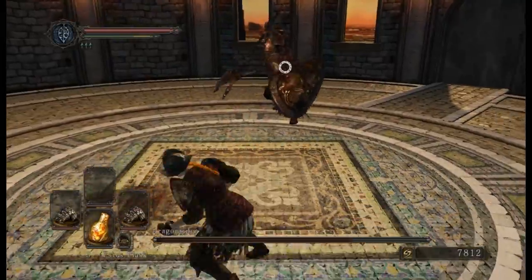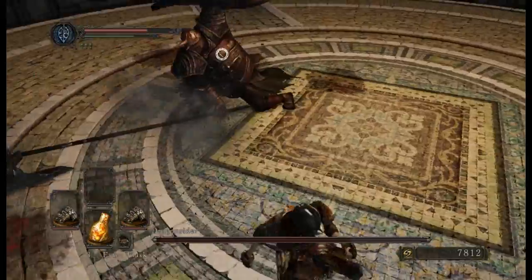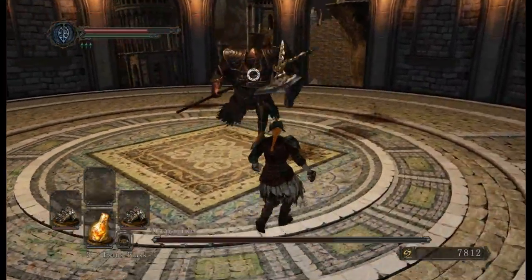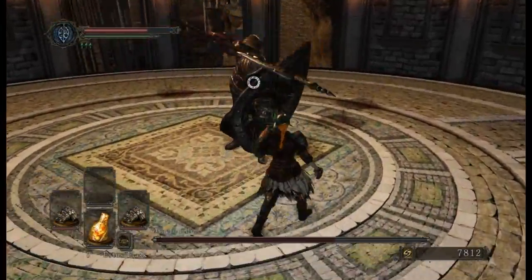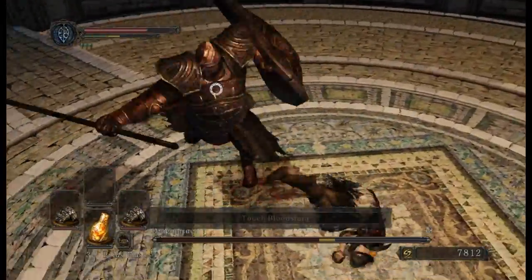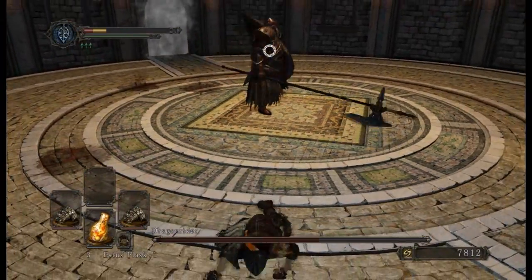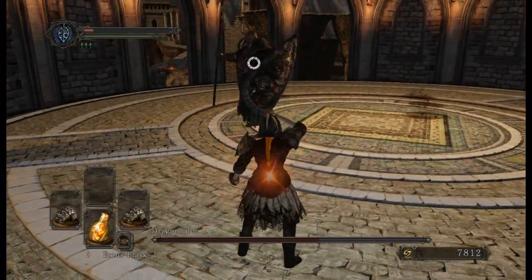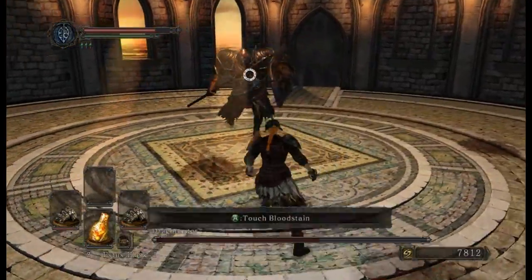The wide swings are the ones that are going to get you killed the most. Slow and steady wins the race with this one. I want to try and goad out the long one - those are the problematic ones. Not having a block is really weird to get used to. I don't like it - at least with a block, if you fluff your roll, you've got the block there. Dual wielding is really strange.